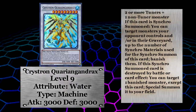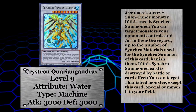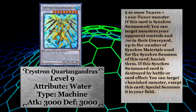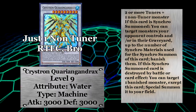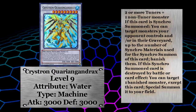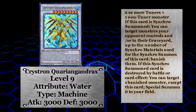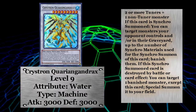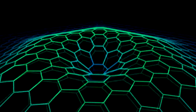The last synchro monster we're gonna look at is Christron Corion Gandrax. If you thought Phoenix was a powerhouse, just wait. Corion Gandrax is another level 9 synchro, but this time you need two or more tuners and one or more non-tuner monsters to make it. When you do synchro summon this bad boy, you banish monsters from your opponent's field and/or grave up to the number of materials used — so almost always three. Add to that a 3000 attack body. And if Corion Gandrax is destroyed, you can target a banished monster and special summon it.